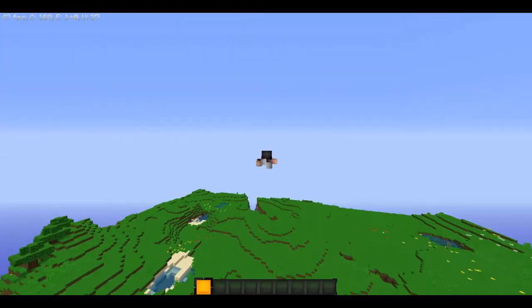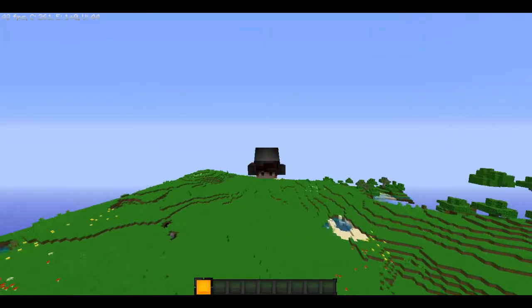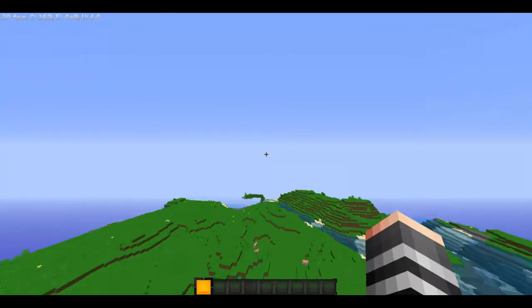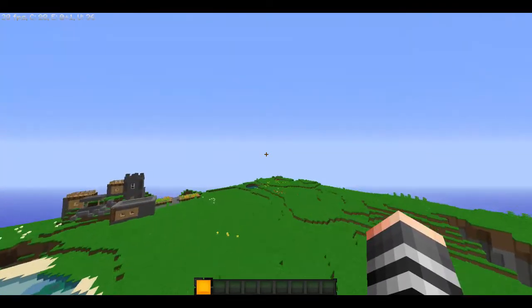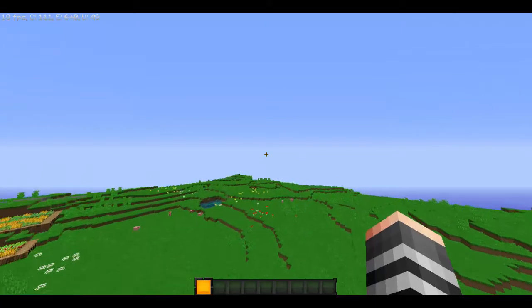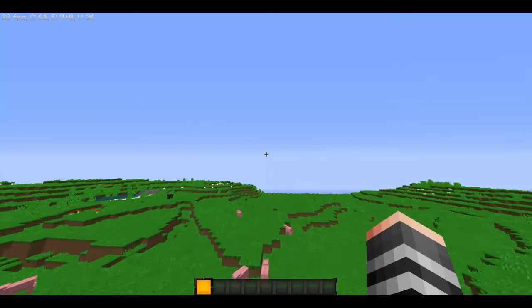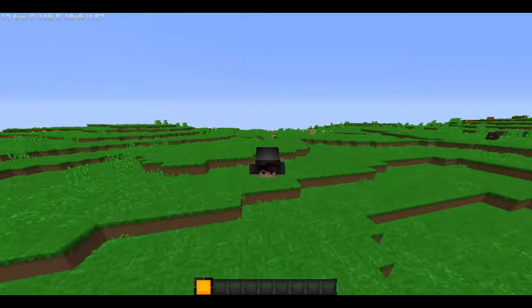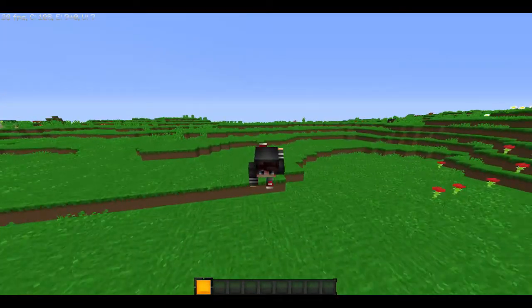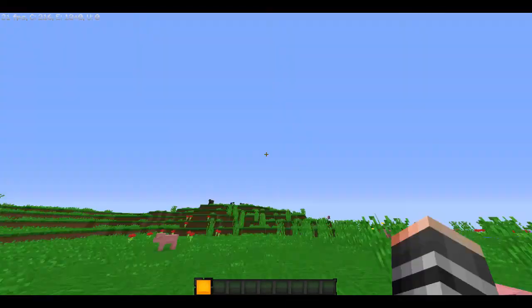I'm also pressing Z and I guess that makes it go faster. Just really cool. I found this glitch, but it doesn't work in survival mode though, guys. That's the only problem — like if you really want to fly in survival mode it wouldn't work. It actually has like the same feel as flying with electric wings, but it's different.